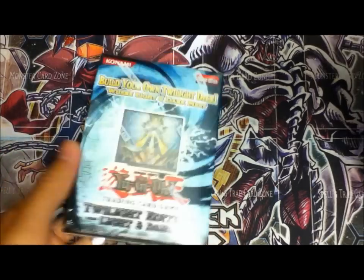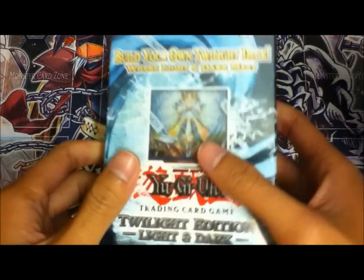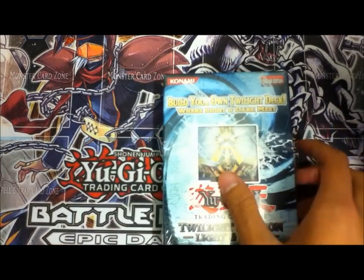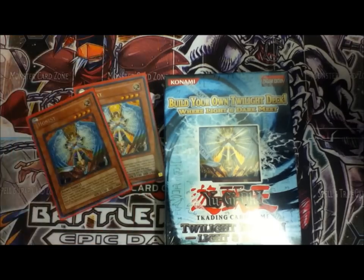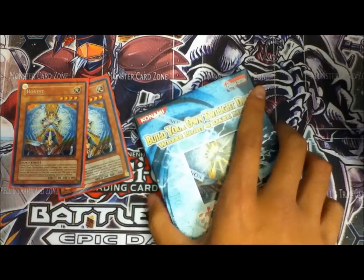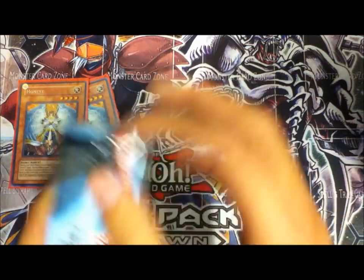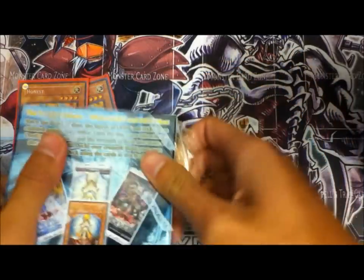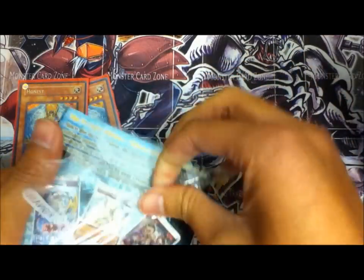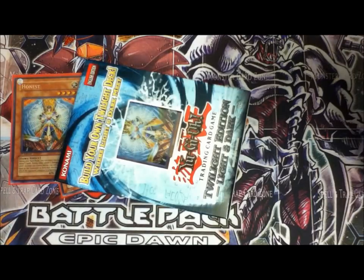Alright, let's begin. If you don't know, this is the Twilight Edition — light and dark — and you get one Honest in it, which I'm excited about. It's gonna match my other Honest. You can't really find these in stores, so if you do, good for you.